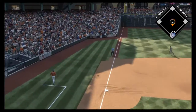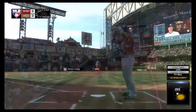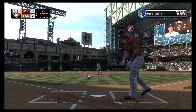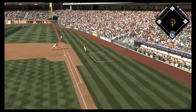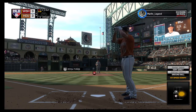Swing and he pops him up over toward foul territory, but this will land untouched. Sinker, one ball one strike. Here's the one and one delivery — a swing and a ground ball, but a foul ball. One and two the count now.